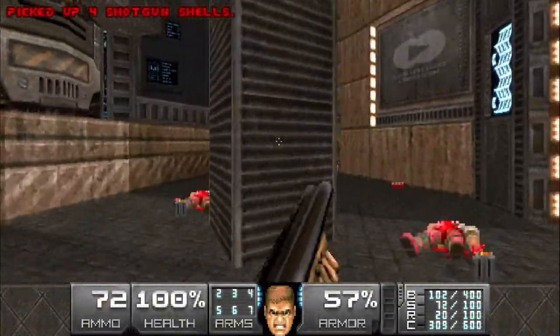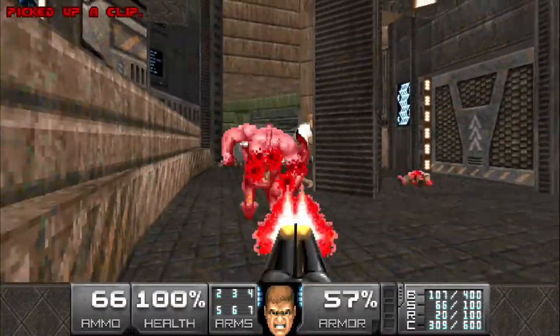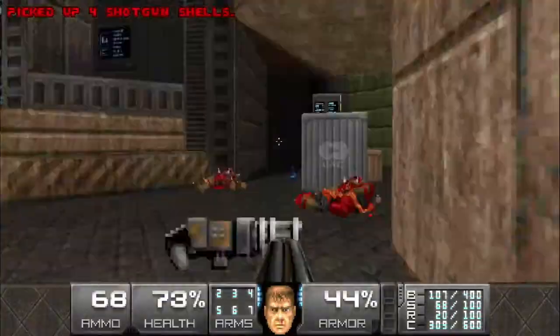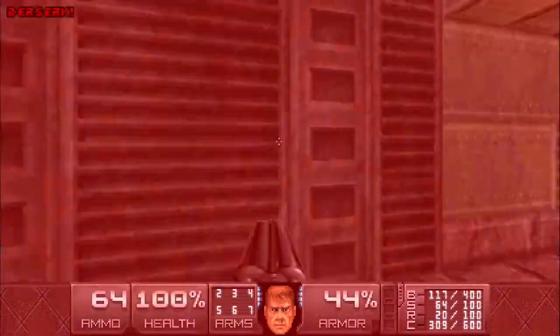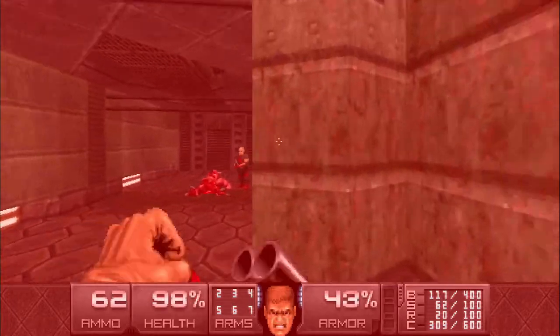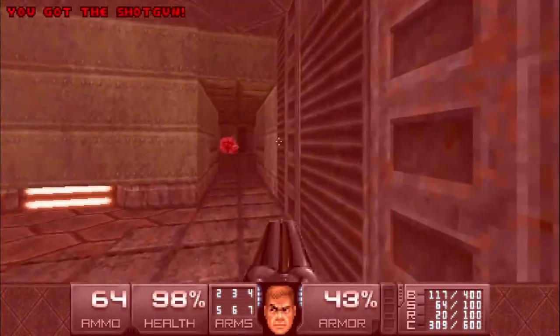Watch out for the revenant that joins the party from the other room. We have a berserk pack that we can pick up right here. Watch out for the shotgunner and the pinky. We'll hit this switch opening this area up.